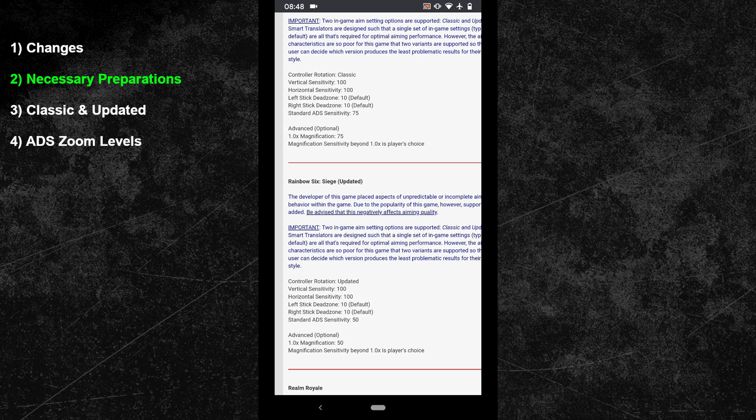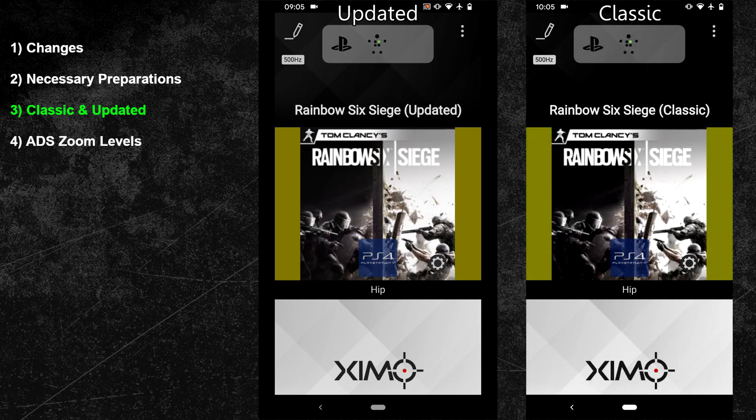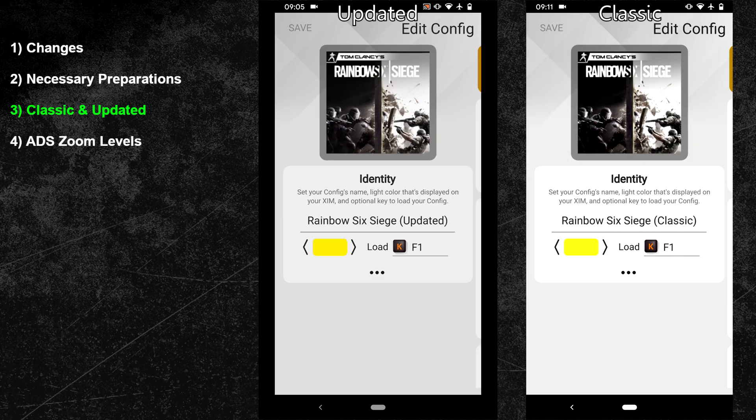At the end of the video I will show you how to adjust your scope sensitivities via your XIM, which is much better than using the in-game settings. Now let's switch over to the XIM Manager. In the middle I will show you the updated config and on the right side what you want to use for the classic mode — it's up to you, but I prefer the new updated one. My config color is set to yellow and my hotkey is the F1 key, so I can load my Rainbow Six Siege config whenever I want by pressing F1. As confirmation, XIM will then show a yellow LED light.